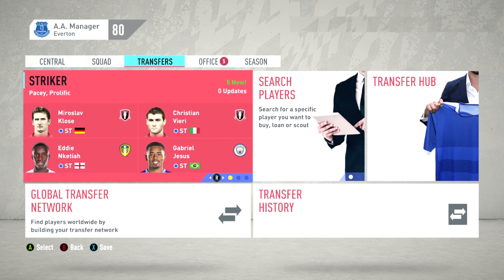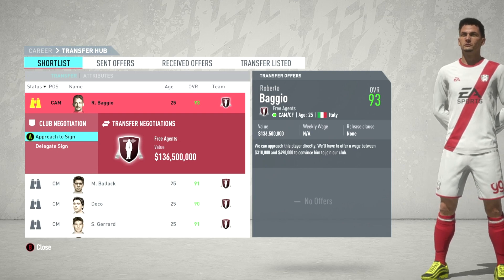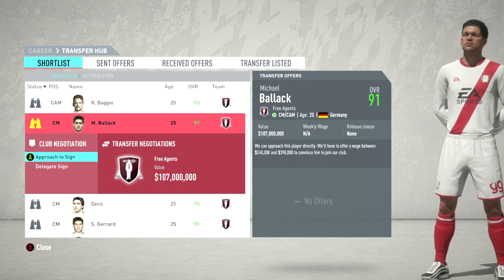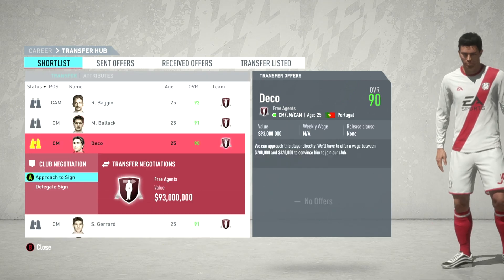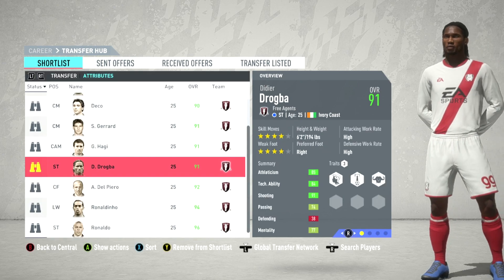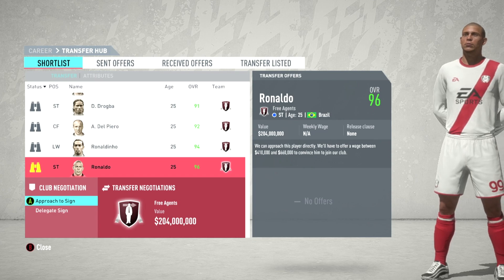The icons are already in the transfer network settings, so let's search free agents and check their values. Budyolff goes for about 136.5 million with wages of 310,000 to 490,000 a week - a boatload of money. Balack is worth 107 million, Deco 93 million, Gerrard 107 million - these are dollars, not pounds. Hagi is 109 million, Drogba 111 million at about 430k a week, Del Piero 126 million, Ronaldinho 151 million, and Ronaldo is one of the most expensive at 204 million.